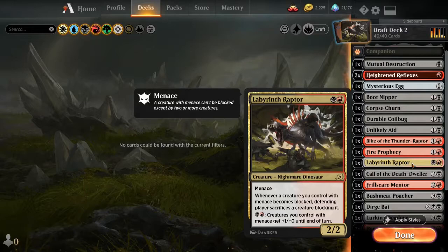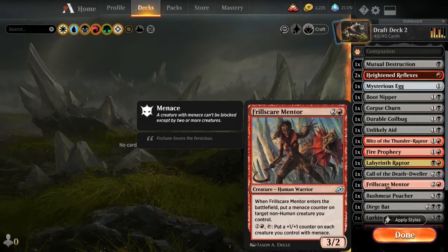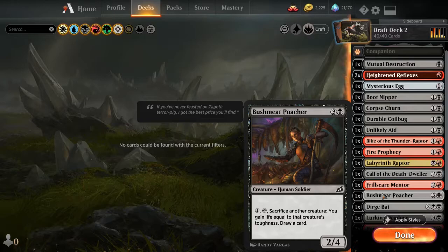The Labyrinth Raptor — the idea is that whenever a creature blocks your creature with menace, they are forced to sacrifice a creature. Oddly enough, when I first drafted this deck I never drew this card — every single game I played with it I did not draw the raptor, which was super annoying. Call of the Death-Dweller has great synergy with the raptor because you can give one of them a deathtouch counter, and then oh — deathtouch and menace together — I didn't realize that. Yeah, these two are really good synergy.